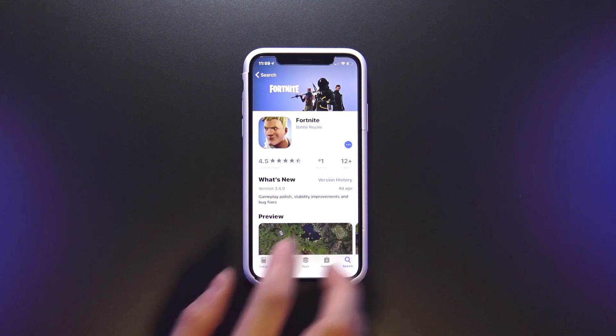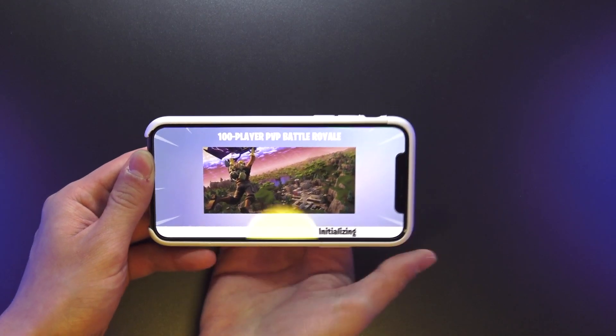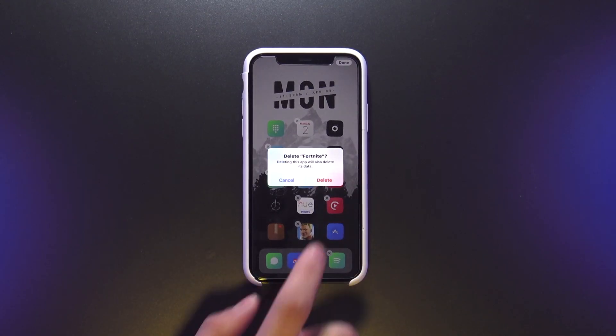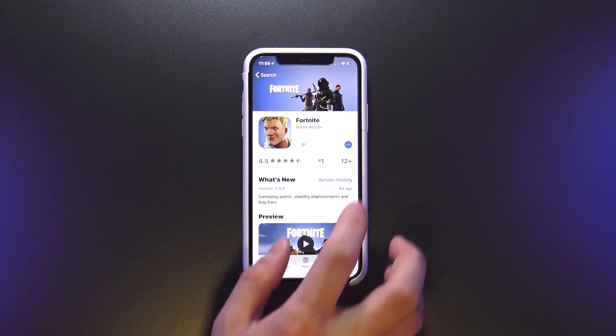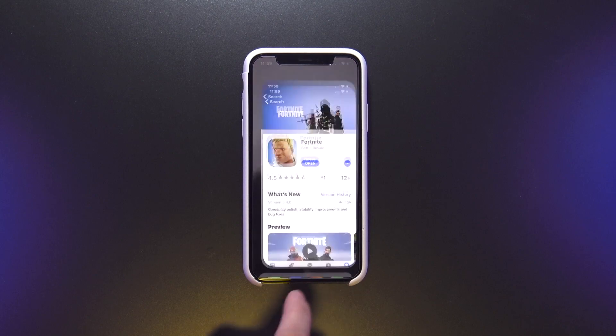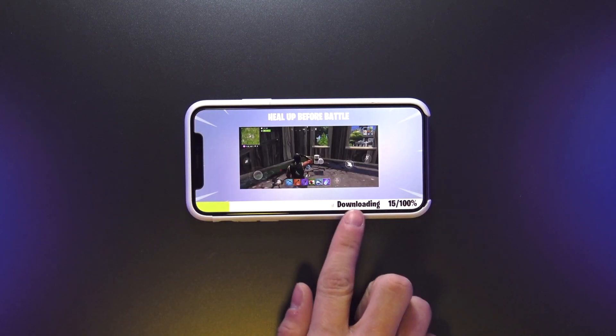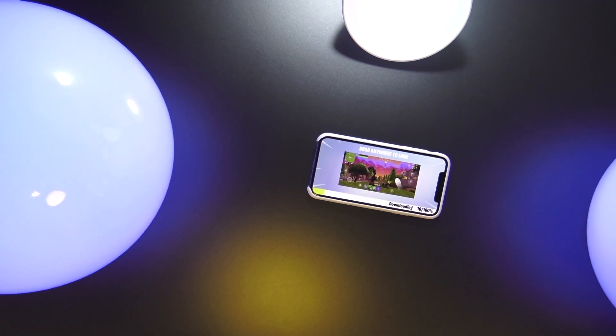You can now head into the App Store, download Fortnite, and simply launch the app to begin playing. If you have an old version of the app, delete it and re-download it from the App Store. The App Store didn't notify me of the update, but when I entered Fortnite for the first time in about a week, it immediately entered an update screen within the game itself.